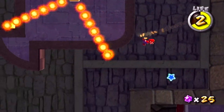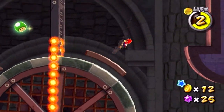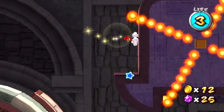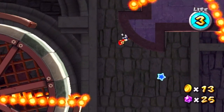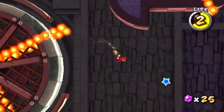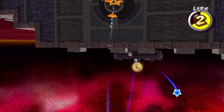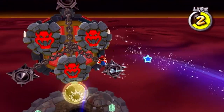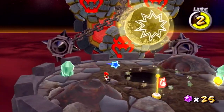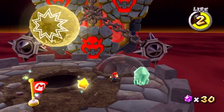Oh jeez! These are spinning platforms. Are they just here to throw me off? Because if so, they're definitely succeeding at that. Kind of love a coin now, especially if the boss is actually right up here — which it might be, might not be. It's hard to tell. What do you have for me?